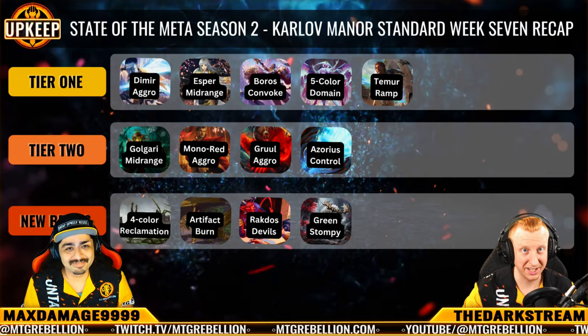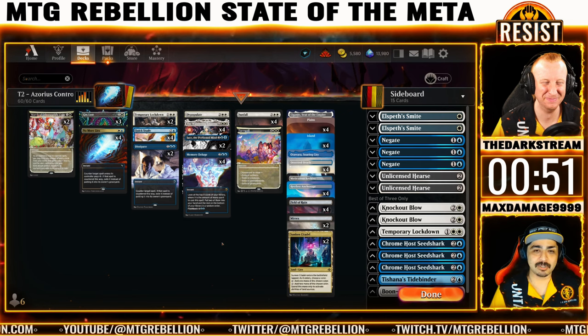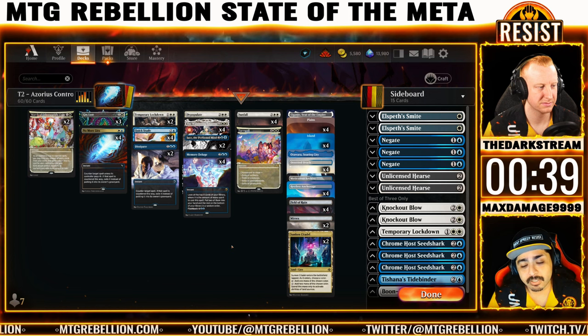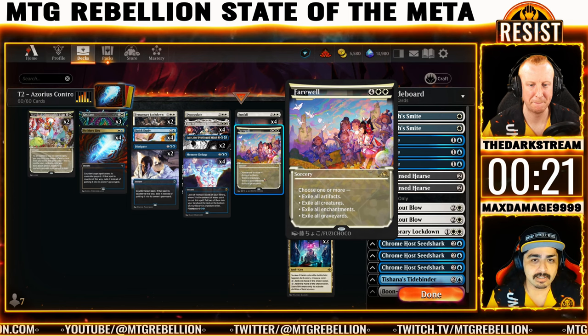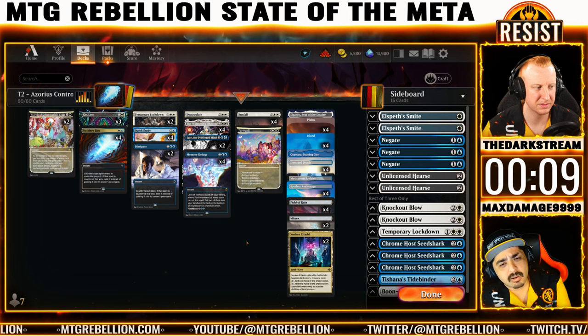Speaking of decks pushing back against that — Azorius Control. Azorius Control clung for dear life in the Tier 2 side of the list, placing only 2 pilots in the top 8s this past weekend and claiming no trophies. Featured here is one pilot's top 4 list from a 12-player MTGO Preliminary Tournament. This deck really does try to cover all the bases against the creature-based decks you're seeing a lot in the meta — 2 Lockdowns, 1 Depopulate, full set of Sunfalls in the main, plus one copy of Farewell, seemingly there for its exile of the graveyard mode. It also introduces 2 Dissipates in addition to the full set of No More Lies in the counterspell suite. It's a wonder that it placed Tier 2 when it was seeing Tier 1 success in prior weeks during Karlov Manor.